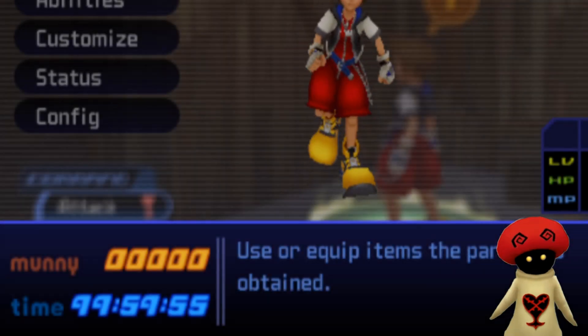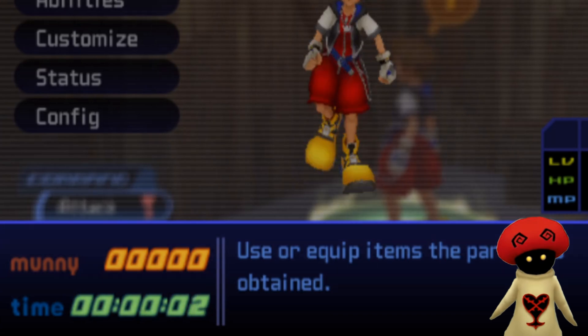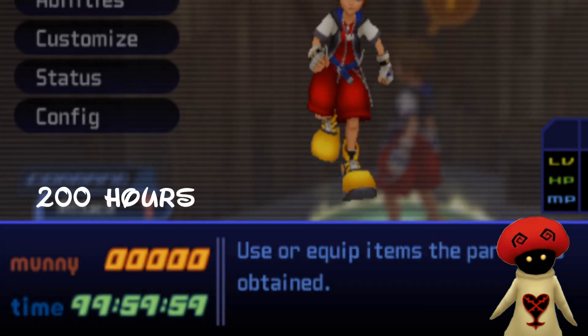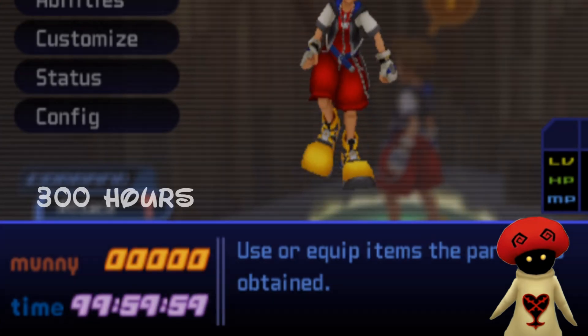I let the clock run for a bit longer and found out how far it really goes. At 100 hours, it will change from blue to green. At 200, it changes to purple, and at 300, it changes to this red-pink color.